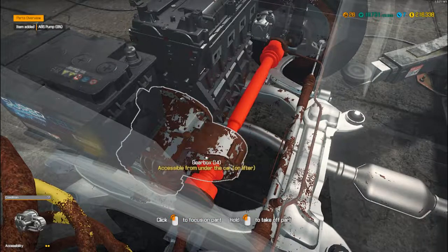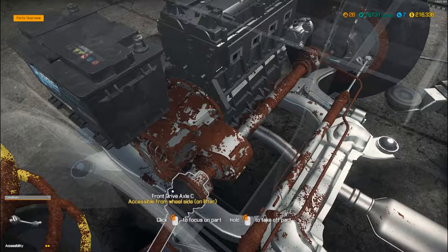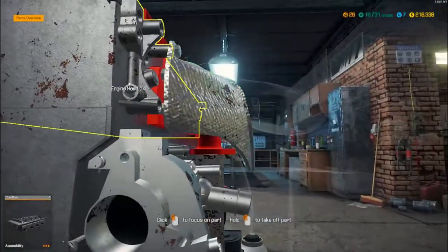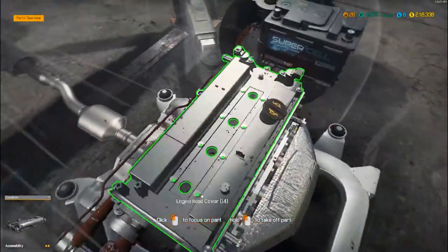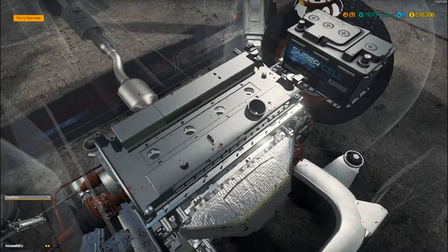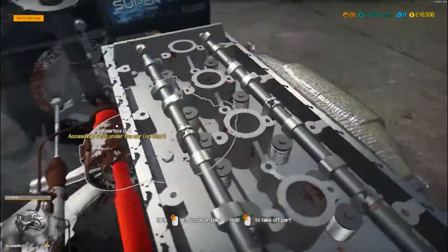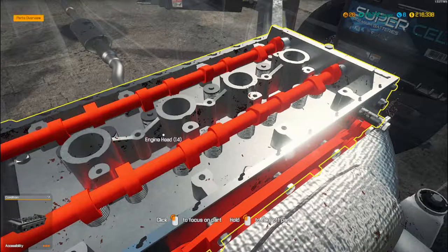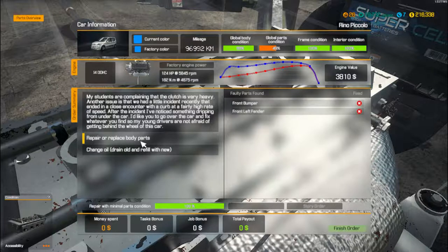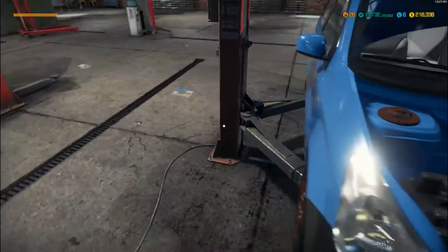The ABS pump looks knackered as well. Looking underneath, I'm going to have to take the wheels off to get the front drive shaft out and the gearbox out. That all looks like it needs to come off up there. Unless we've got anything serious inside, let's whip off the head cover and have a quick look. Nothing worse than taking an engine apart and then realising you've got something wrong inside. It all looks okay in there - just usual wear and tear - that all looks good. Right click car status - got a few bits discovered there, got the body and we've got to change the oil.